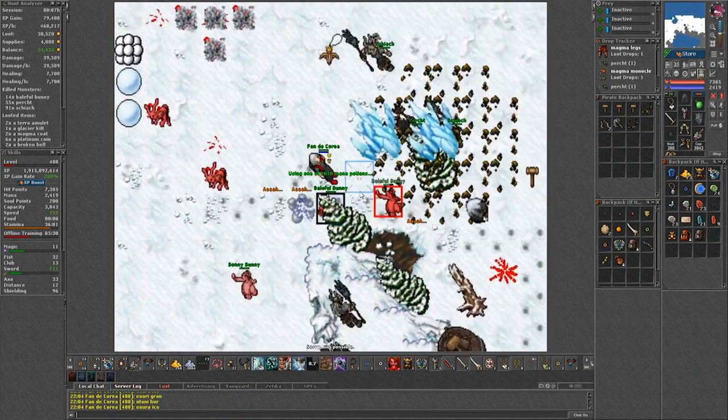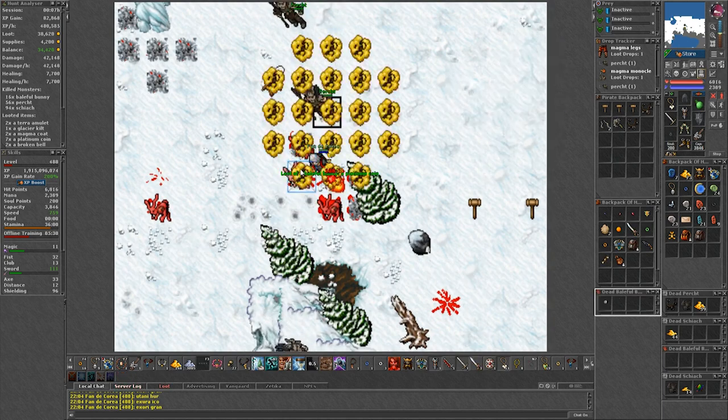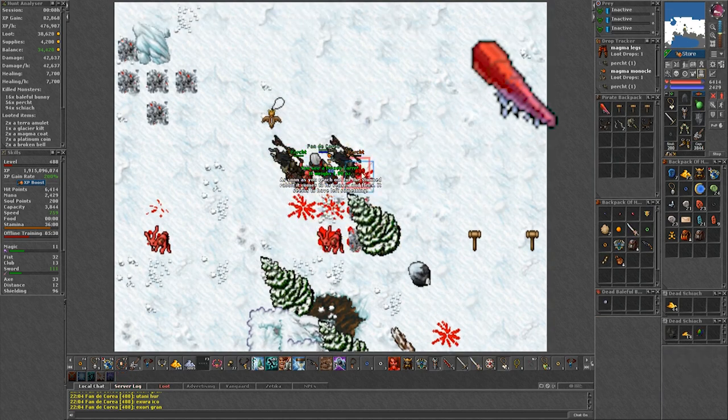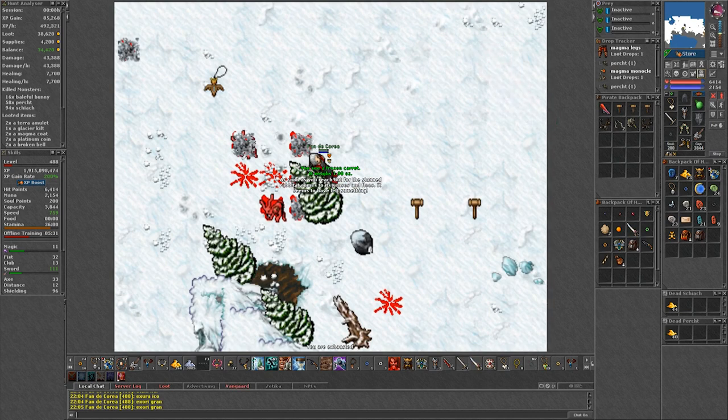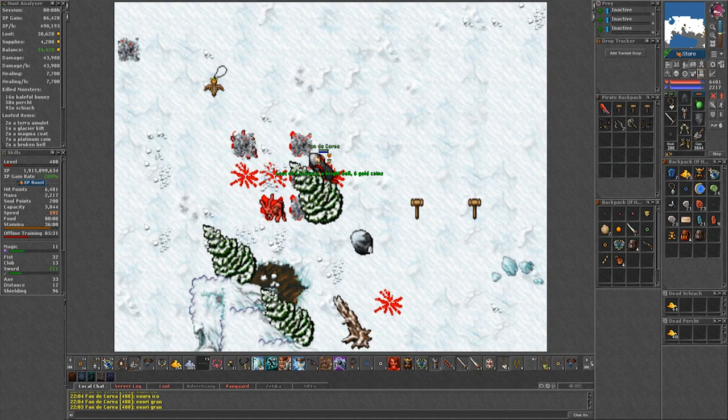Once in, look around for a bunny. Don't kill it — instead use the soft hammer on it, and after clicking the bunny you will get a frozen carrot. Pay attention and don't get the bunnies confused as there are 2 types: the brighter pink one is the one you use the soft hammer on, and the baleful bunny is a regular monster that can be killed.